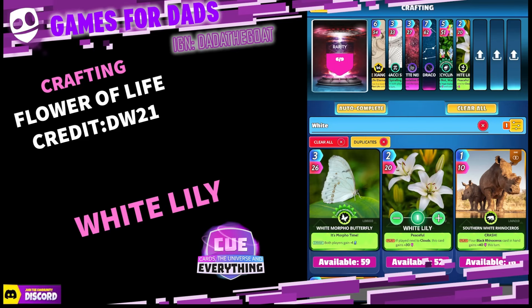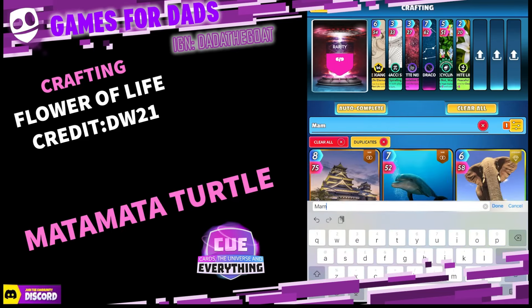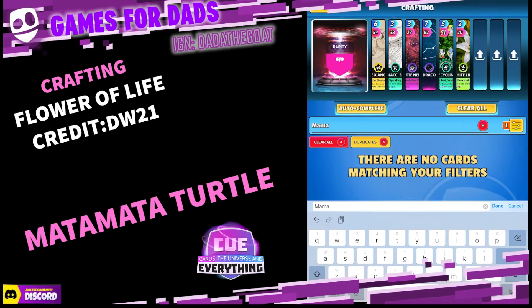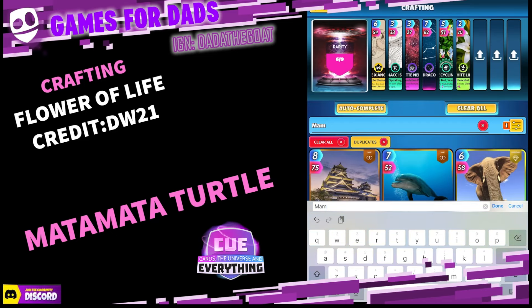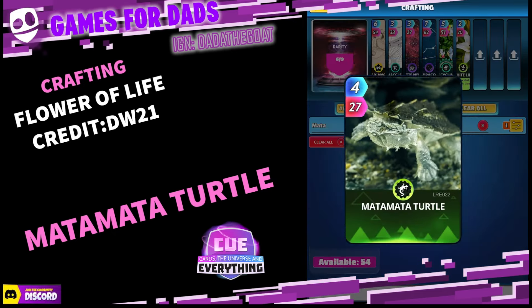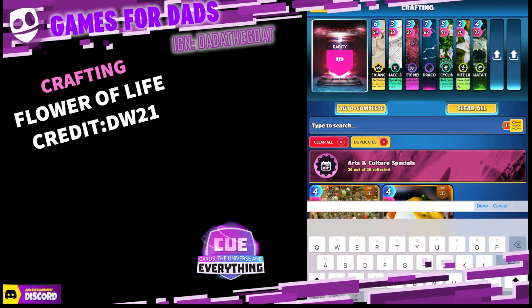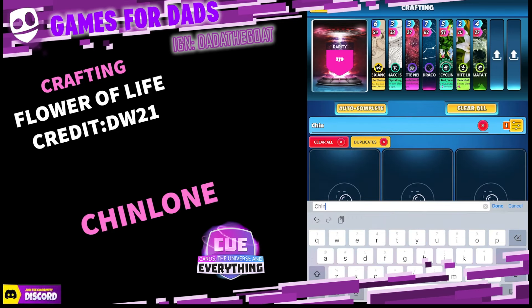I've got 52 White Lily — if you don't have one, do look me up. Next one is Matter Turtle — cool card, he's in a few recipes actually. Matter Turtle, I've got 54 of him.